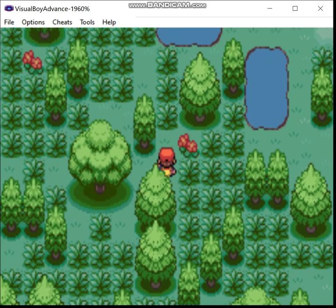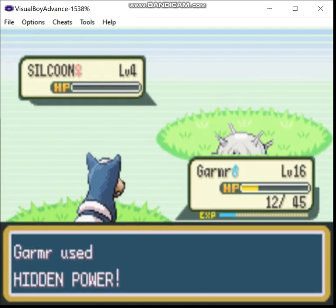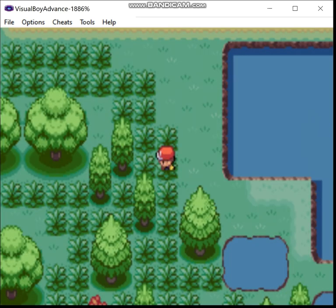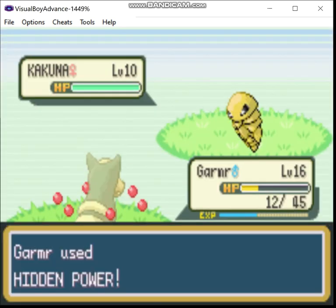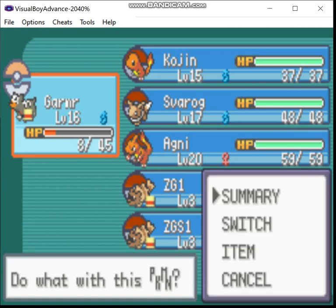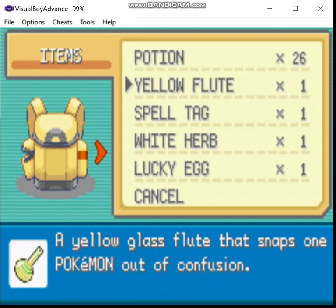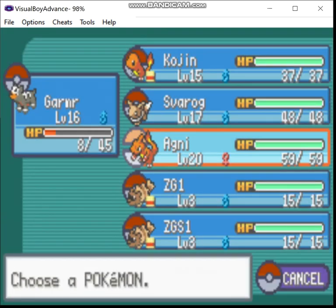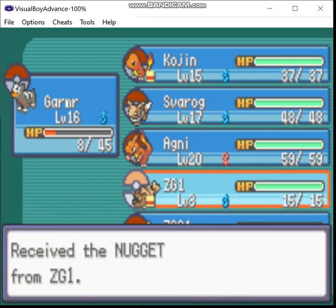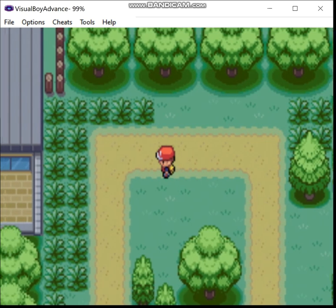There's an item over here — a White Herb. White Herbs are single-use items that undo your stat losses from using a move like Overheat. The Rawst Berry I could just sell, because I can't get burned. Same thing with the Aspear Berries — I can't be frozen. Those fire types, so those are just free money.